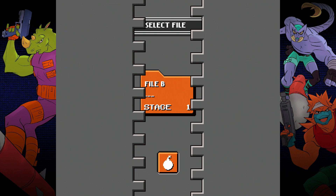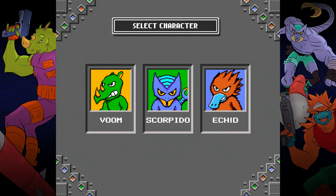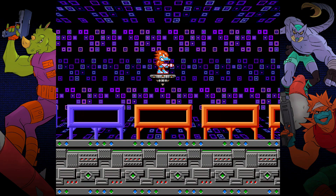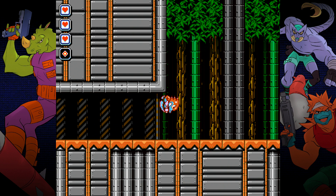Trophy-wise, the game is super straightforward — you just have to complete the first 15 levels. Start a new game and you can choose between three difficulties. If you want the platinum as fast as possible, play on normal. After that, you can choose between three characters. There are no differences between the characters, so no matter which one you choose, it doesn't matter.